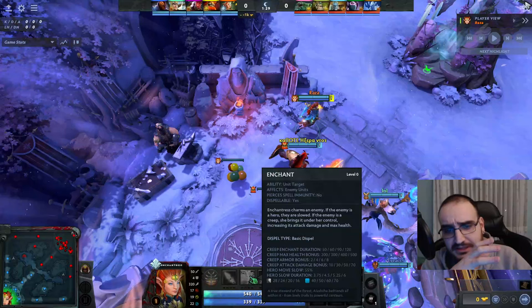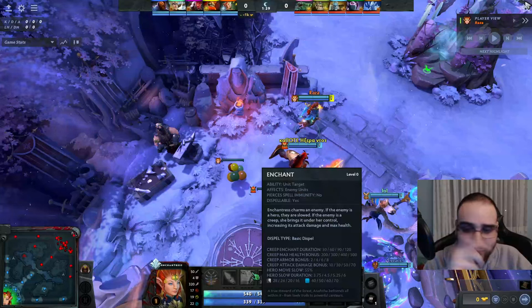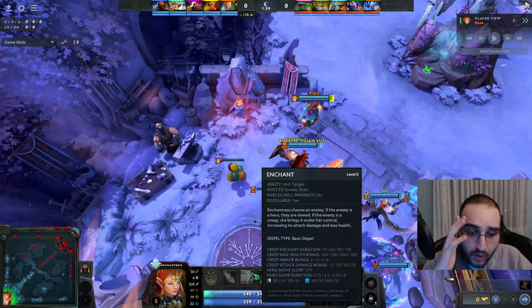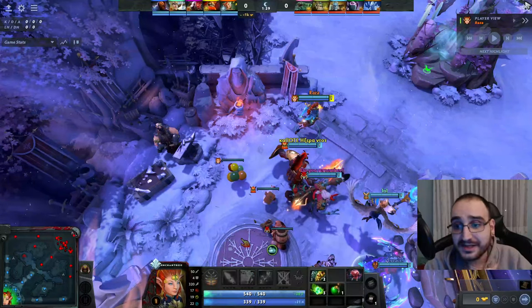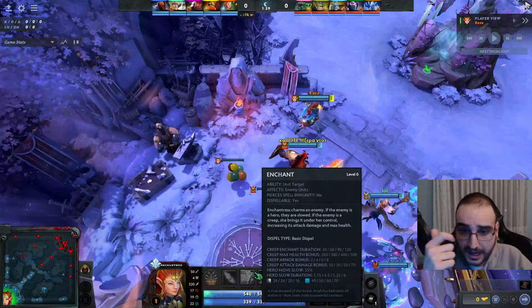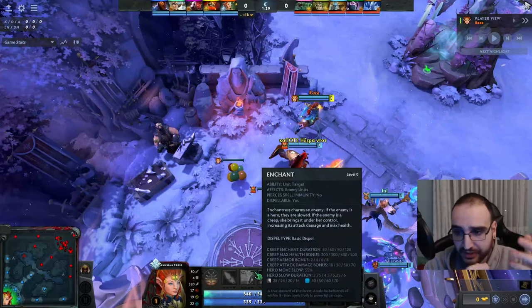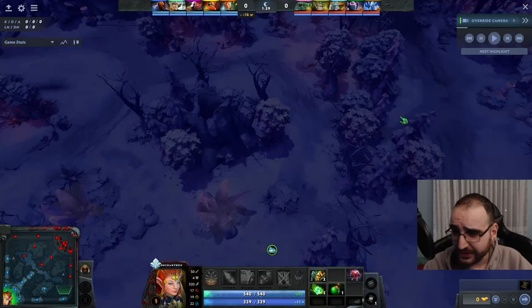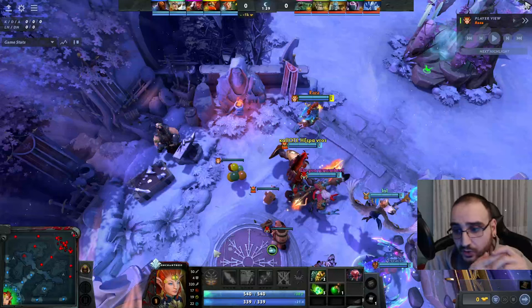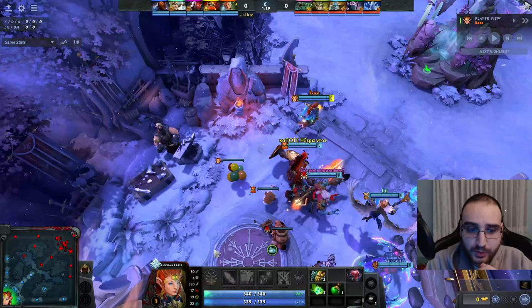Enchantress is considered to be a lane dominator. In my opinion, it is not. The hero is quite squishy — she doesn't really trade well with any other support in 1v1. She always needs to adapt to her lane partner. The second thing is to always check the mid matchup. Enchantress is a type of hero that can actually rotate a lot. She has a level 2 power spike with Enchant level 2 — a big power spike because it gives you 1 minute to work with the creep rather than 30 seconds. Itemization options include Windlace, Blightstone, stats, or even boots if you're position 4 — you always need to adapt.